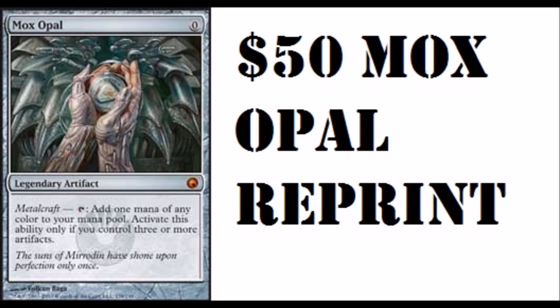Mox Opal is one of the strongest cards in Affinity — definitely a card that, in my opinion, deserves to be $50, but it shouldn't be, and now it's not going to be. I can see it being $25, maybe less. Maybe it holds its price for a little bit at $40, but $50 seems a little much for a card that you need four of in a semi-budget deck.